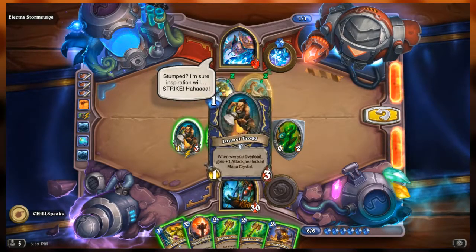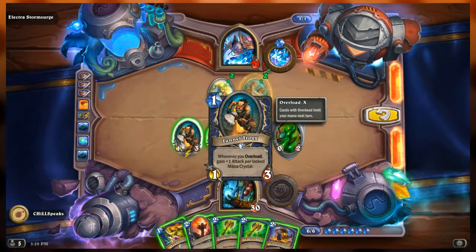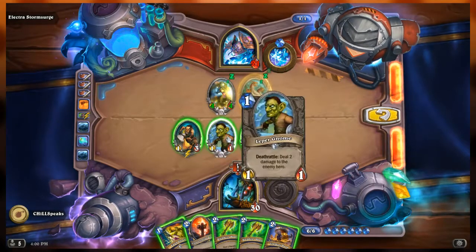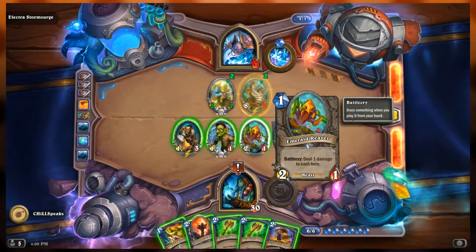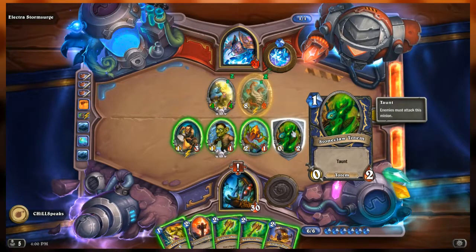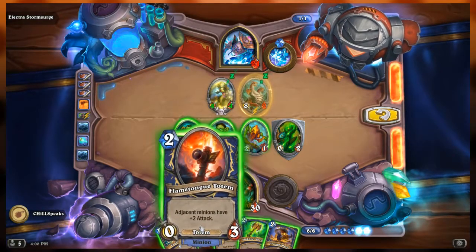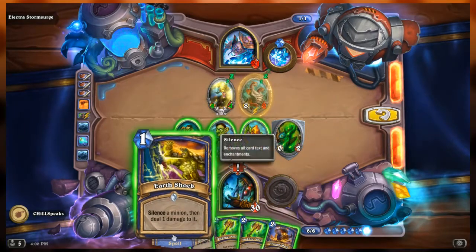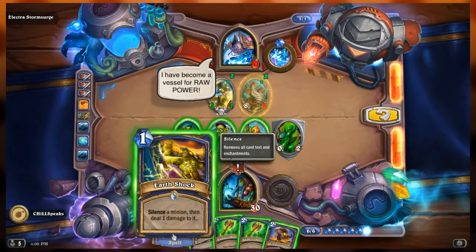Electra has 21 health. Our side: Tunnel Trog — 1/3 that gains one attack per locked mana crystal when you overload. Leper Gnome — 1/1 with deathrattle deal two to the enemy hero. Emerald Weaver — 2/1 battlecry deal one damage to each hero. And a 0/2 Stoneclaw Totem with taunt. In hand: Flametongue Totem 0/3 — adjacent minions have plus two attack. Earthshock — silence a minion then deal one damage. Two copies of Rockbiter Weapon — give a friendly character plus three attack. And Crushing Hand — deal eight damage to a minion, overload three.